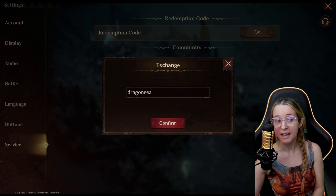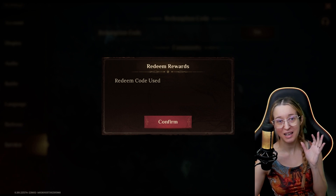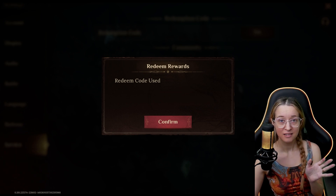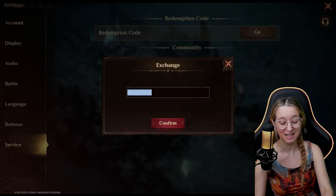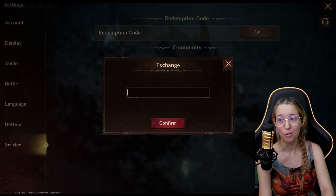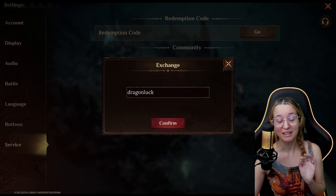Dragon SEA — Dragon C — boom, 'code used.' So if you're in North America and you already used the North America code, you can't also use the Southeast Asia code. They probably give the same batch of rewards, which makes sense. There's also another code: Dragon Luck.